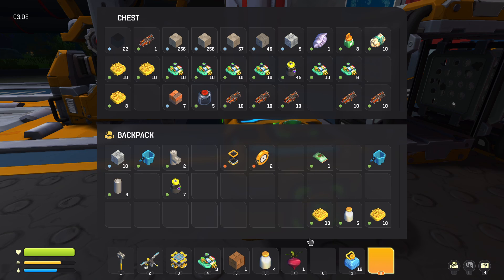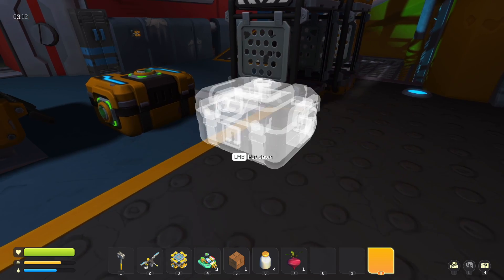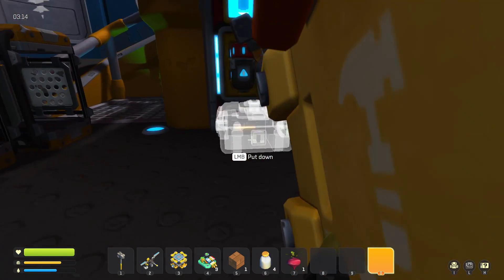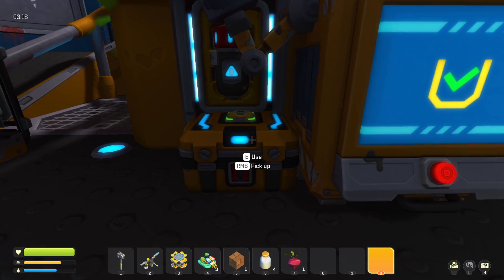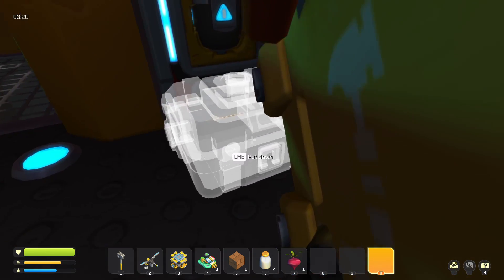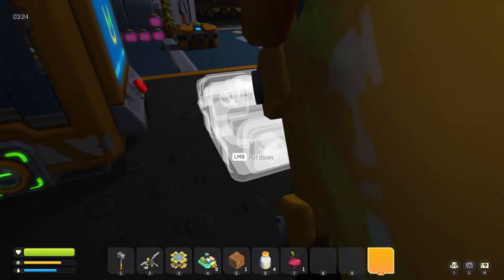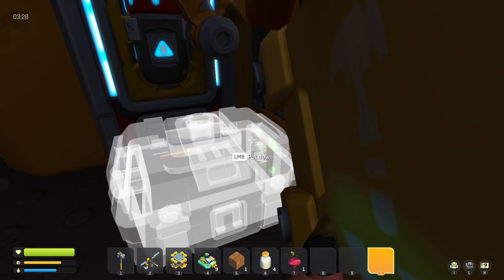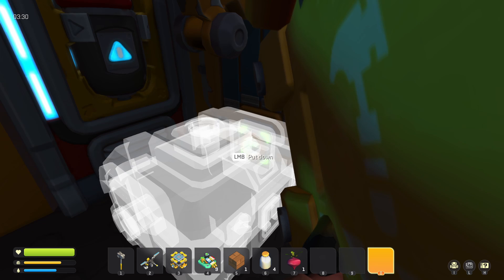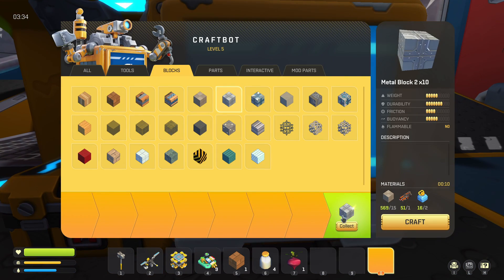Today I'm going to show you how to set up automatic crafting so you don't have to worry about that anymore. First, grab the input chest — the input is on the left side. When you set it down, make sure you aim at the input pipe, that little minus sign with the circle right there. Look at it and left mouse button to place it down, and now it is connected to your craft bot.